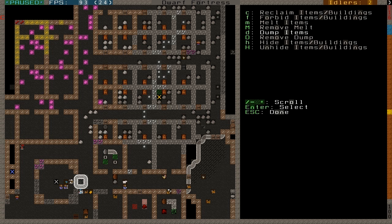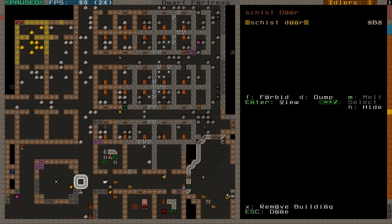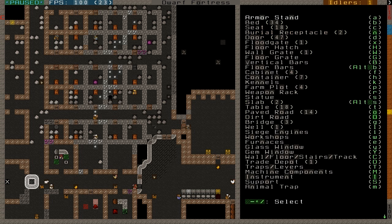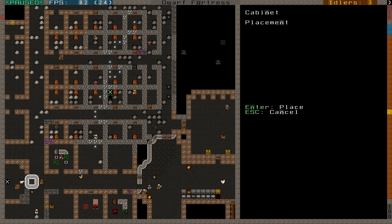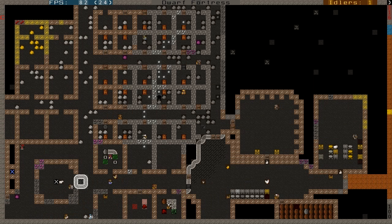Let's get this crap out of here. He doesn't really just need a table and a chair — no, no, table here, chair here. And since we're at it, give you a cabinet if we have any. Yes we do. All right, so that'll be the record keeper's office set up.